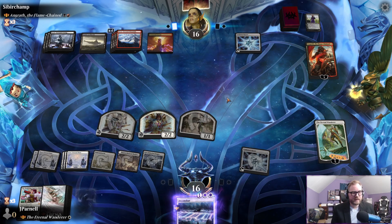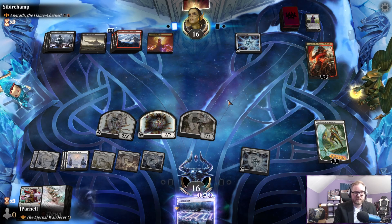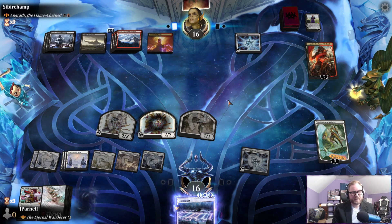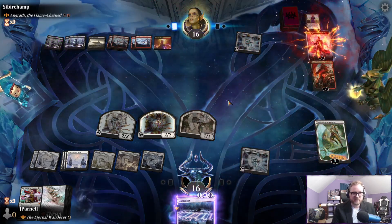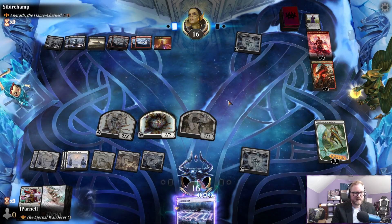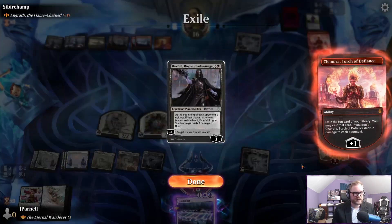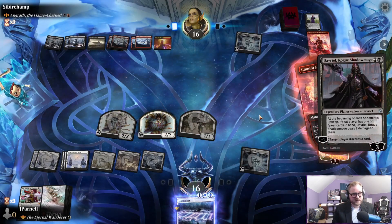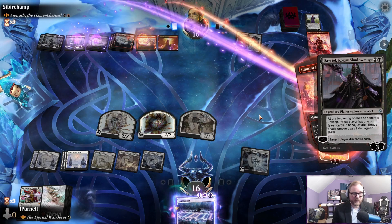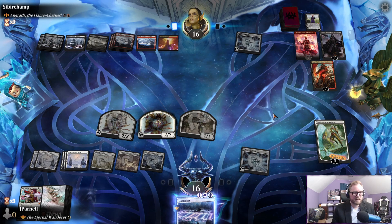They can keep drawing with Castle Locthwain, but until they have a token maker this is an uphill battle for them. Chandra's good, but these are double striking tokens — it's so much pressure. Davriel — okay, that's more damage, we got to deal with it.